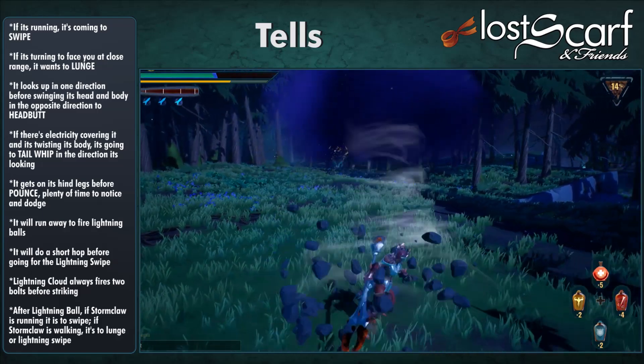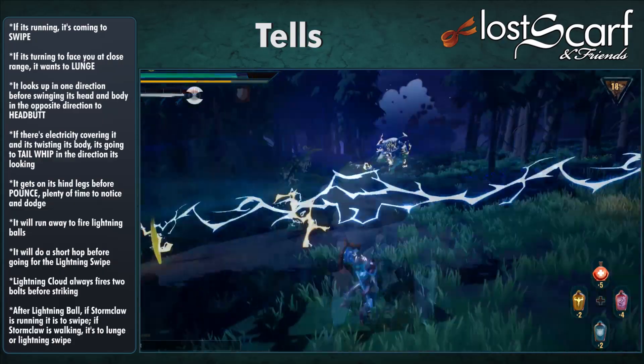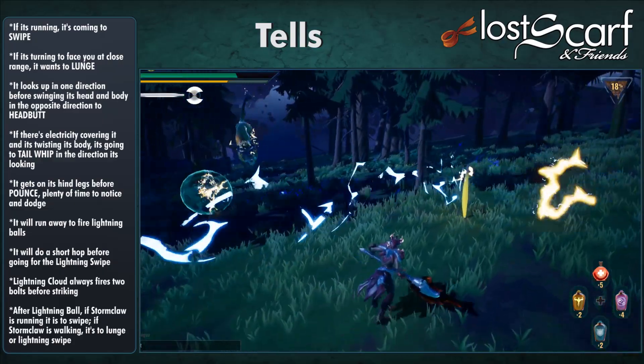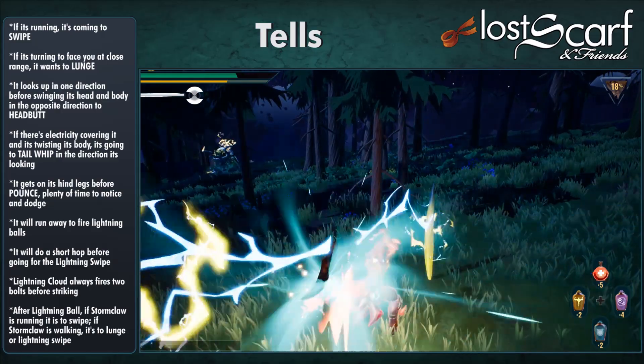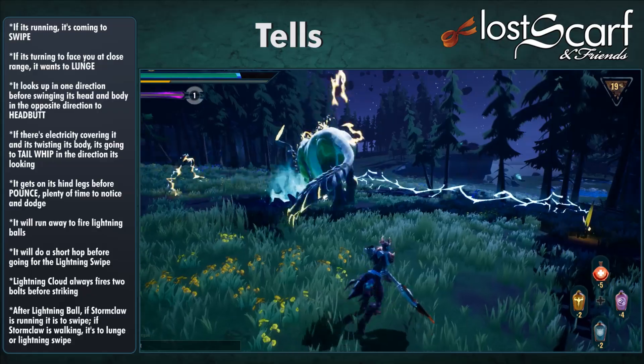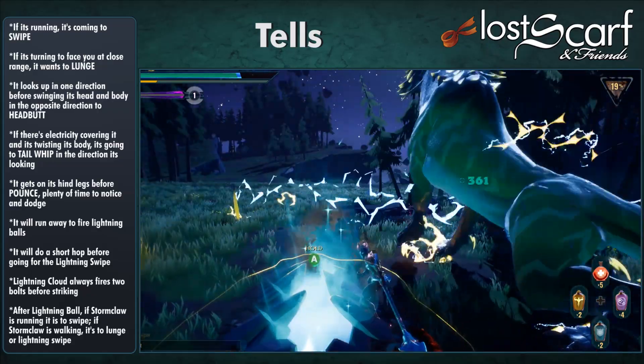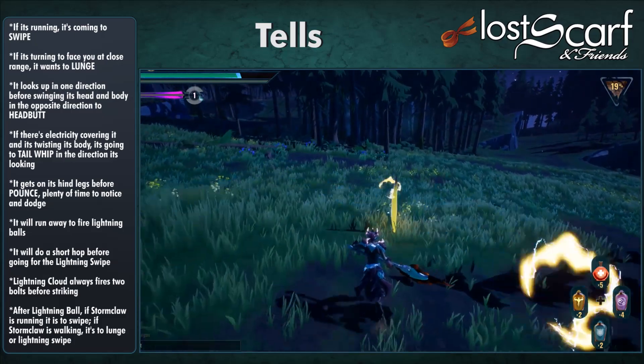Lightning Cloud always fires two bolts before striking, so keep that in mind for dodging timing. After Lightning Ball, if Stormclaw is running, it's going for the Swipe; if it's walking, it's going for the Lunge or Lightning Swipe. With all these tells, you should know what's coming for the most part — except when you have Lightning Cloud over your head, then you have to worry about that on top of whatever else it's attacking with.